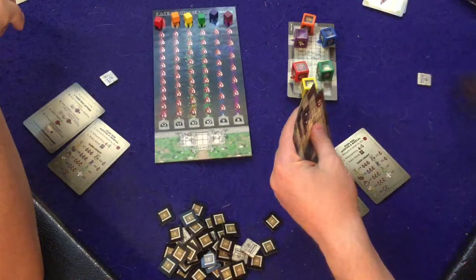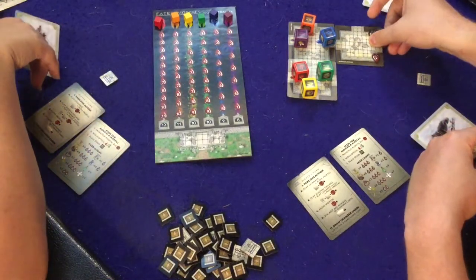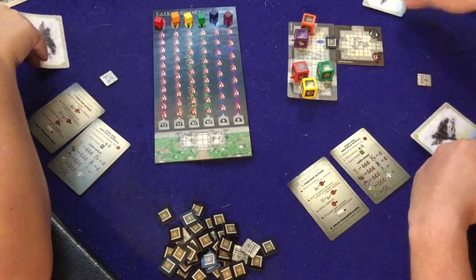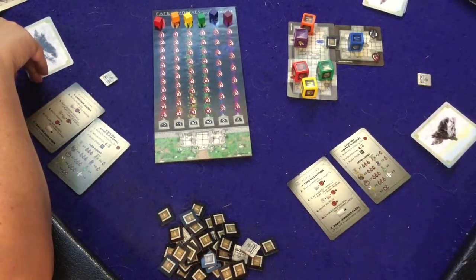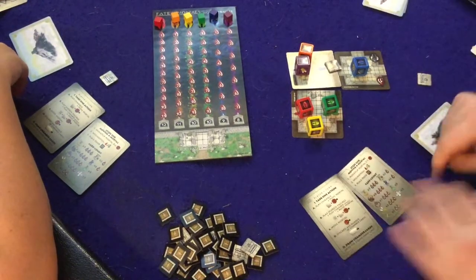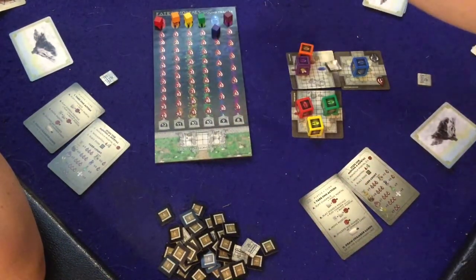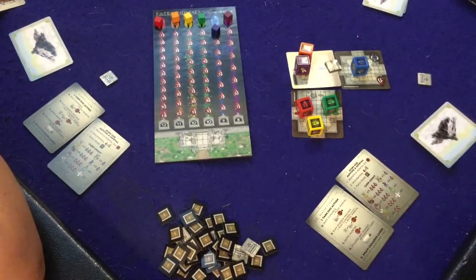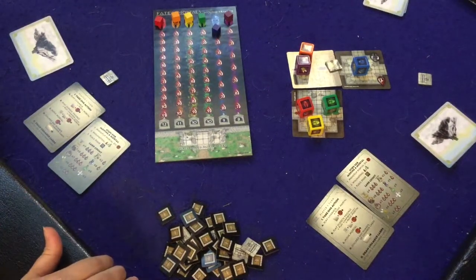I'll go first. I'm going to play this chamber and move blue into it — and whenever you move something, you lock the door behind it so no one else can go through there. Then I roll the dice to see what symbol pops up... blue gets nothing. And he's got one health already down — good point. When you first set up the game, start all health tokens at the top; if it gets down to zero, they're dead. Then I draw back up to three.